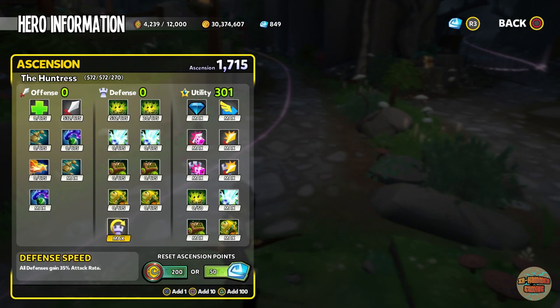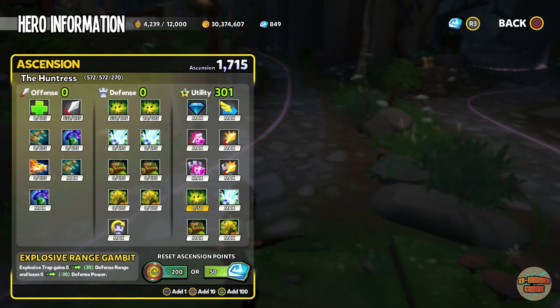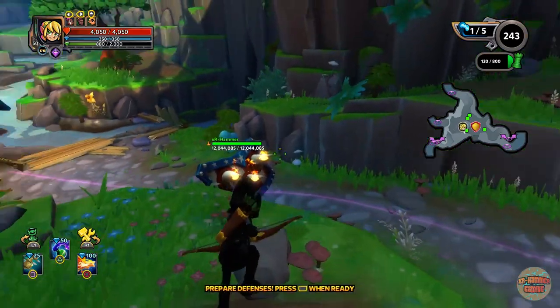Fire for effect, defense rate, destruction as you can see on there. Going over the ascension again — defense speed. On this one I have 20 points into charges because when I first started using them they were running out, but they're not now. No range gambit.